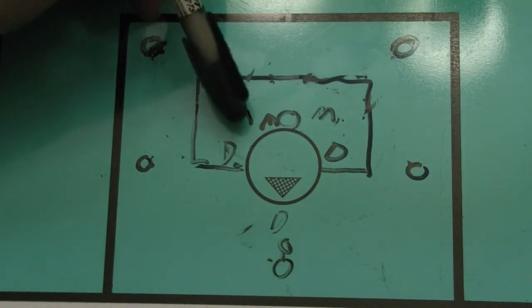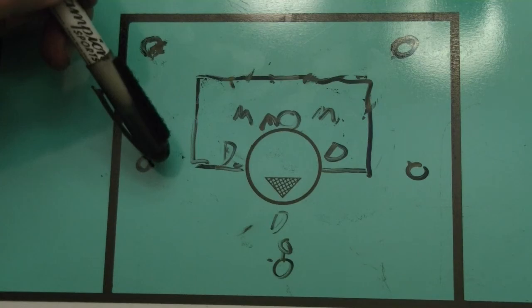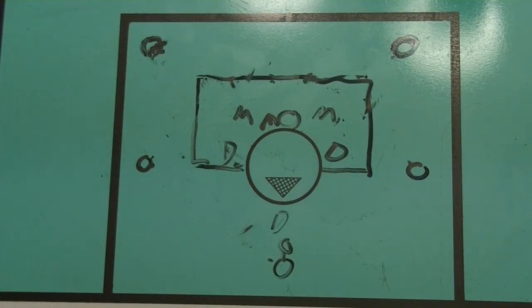Whenever your man doesn't have the ball, get toward the middle of the field to protect the house. When your man has the ball, come out and guard him — but we don't need to chase people far from the goal where they're not dangerous. As Coach Scott says, we're going to win games because we play great defense, understand our position, and know how to protect the goal. That's what's going to make us a great team this year.